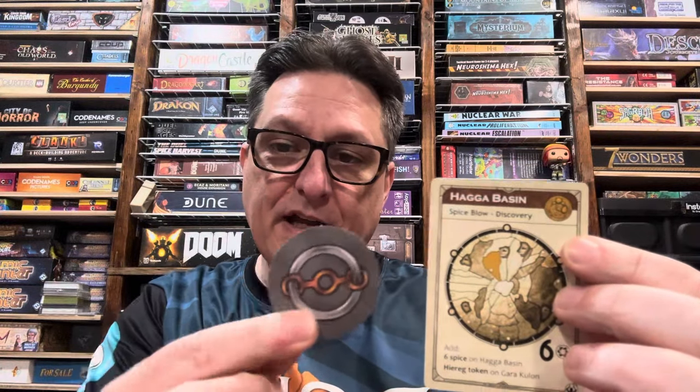We are looking at the Hi-Reg Tokens, and these are my double-sized Hi-Reg Tokens for my double-sized playmat, so the real ones are a little bit smaller. The way they work is you're going to have extra Spice cards dealt into the Spice deck, and some of them that come up will have a Discovery Token — either a Hi-Reg or a Smuggler Token — and it'll let you know where there's going to be a Spice Blow and where to put this Discovery Token.